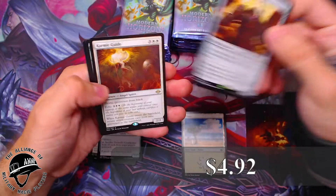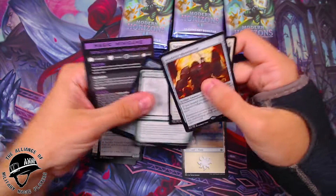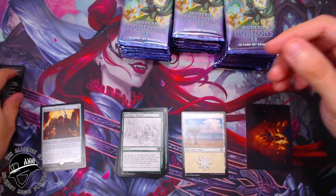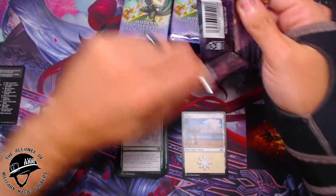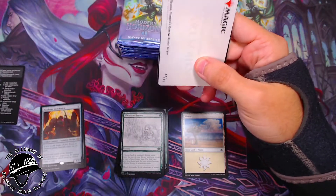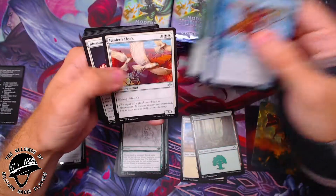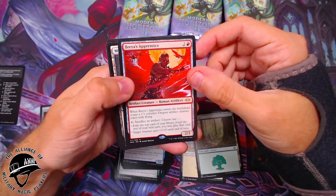Oh sweet — an Academy Manufacturer! That is an awesome pull. Also Karmic Guide, Abundant Harvest, and a Kitchen Imp. Great pulls to start off with. Academy Manufacturer is a good one — I actually just bought that for one of my decks, Eloise. She's a lot of fun. Also a Bria's Apprentice — very cool little pool there.